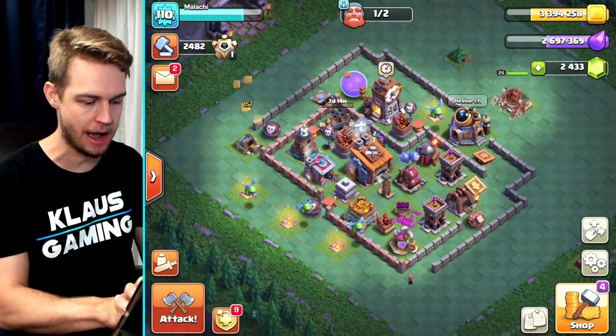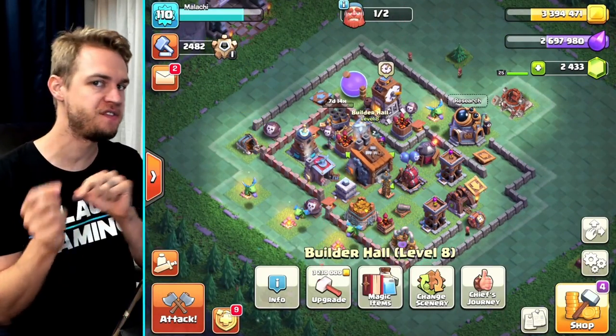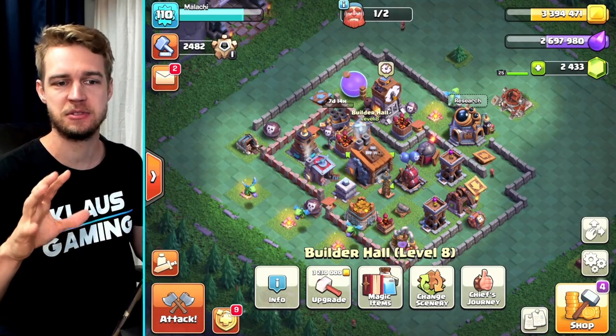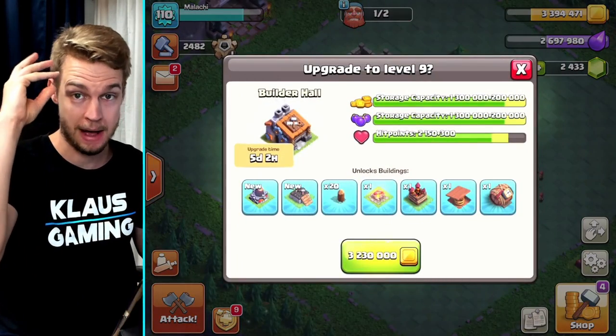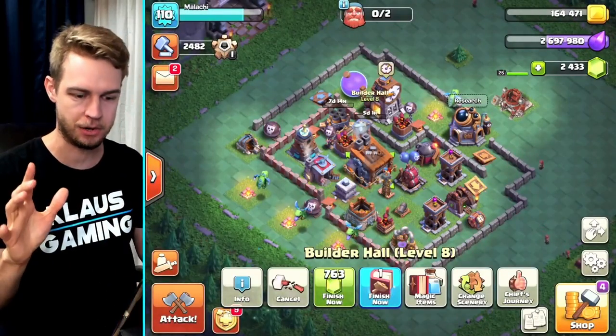Now I get to upgrade the builder hall. I realize that last episode I said I wanted to finish the battle copter and all that stuff, but I've changed my mind. Many people in the comments helped out with that, so thank you for the comments — make sure you comment your thoughts because they do help me with my decision-making. Okay, builder hall — bam, there we go. They're both going now. I'm not going to gem them; I may end up using books on them.